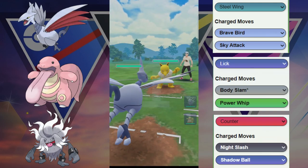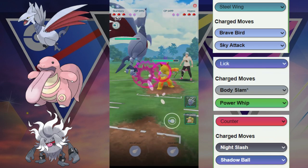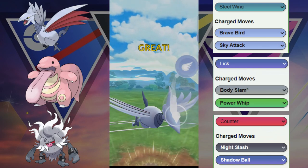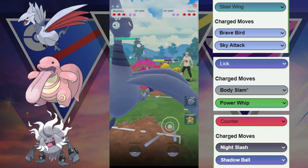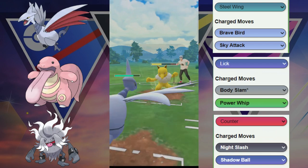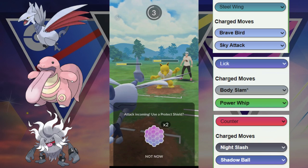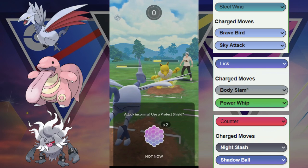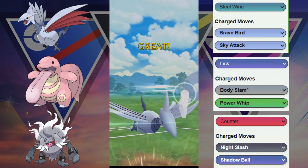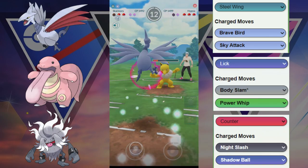Here we got the Skarmory versus the Hypno. We are resisting the fast move so we can stay in here for now. They are building up a good amount of energy — they potentially could have Thunder Punch, Fire Punch, or Ice Punch, and potentially Shadow Ball if they build up to it. They throw a move — ends up being the Thunder Punch. So now we know the next one is going to be another Thunder Punch. Do we tank it? Yes. So we are going to see if we can grab a shield or take out this Hypno. This Sky Attack does grab a shield, and that's exactly what we wanted.